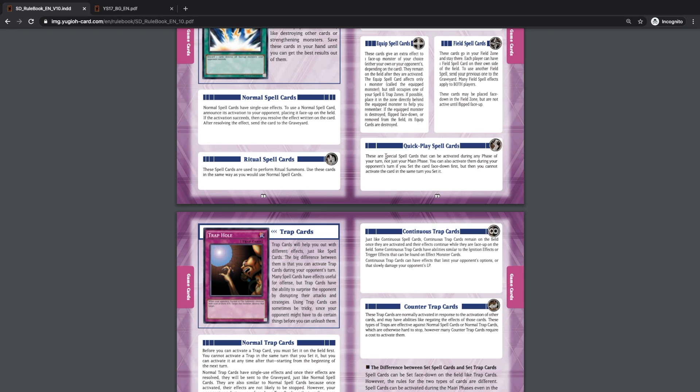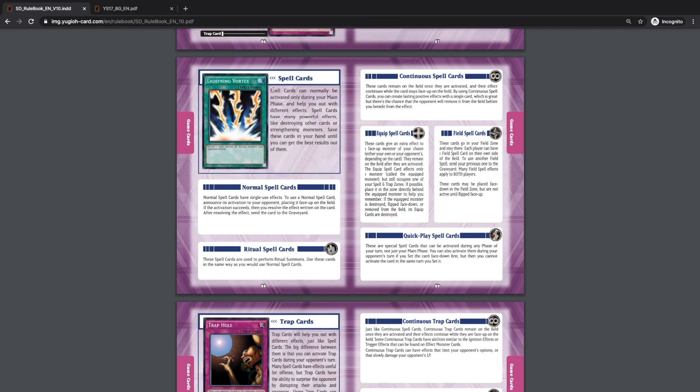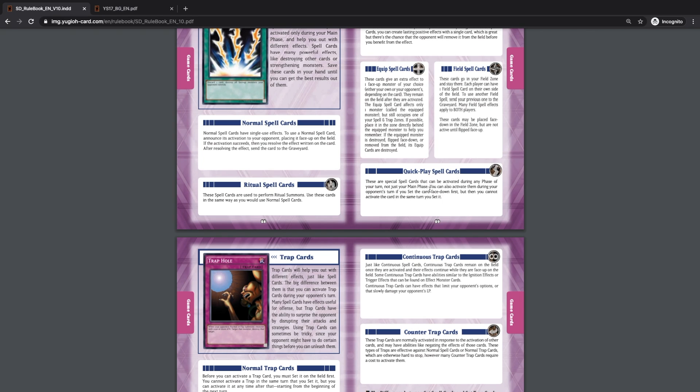Quick play spell cards are important and super beneficial — they can be activated during any phase of the turn, not just the main phase. Normal spell cards can only be activated during the main phase and are spell speed one. One key thing about quick play spell cards is that you can activate them during your opponent's turn if you set them face down first, but you cannot activate them the same turn you set them. With regular spell cards, even if you set one you can still activate it that turn — but not with quick play spells.